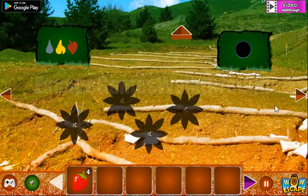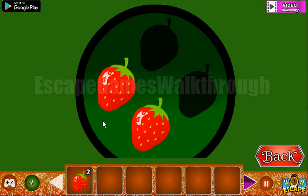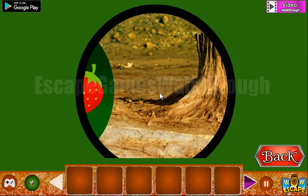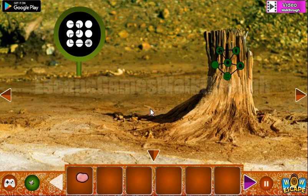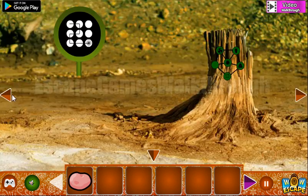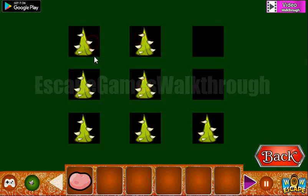We've got the fourth strawberry, so let's go to the second part of the forest. Going in there — let's take this potato. Looking at this hint: the flower is the starting point and this is the path we need to follow. One, two, three, four, five, six, seven.